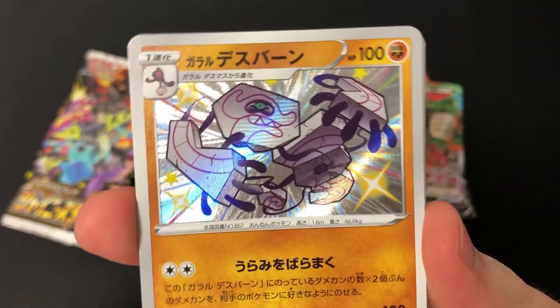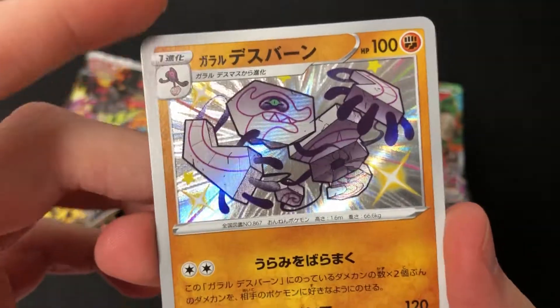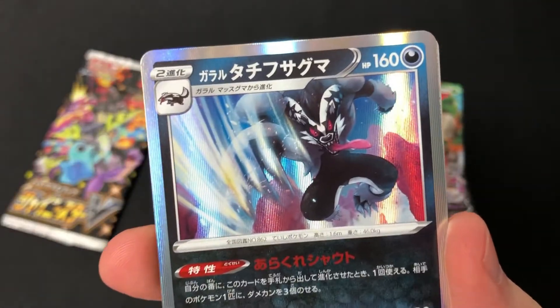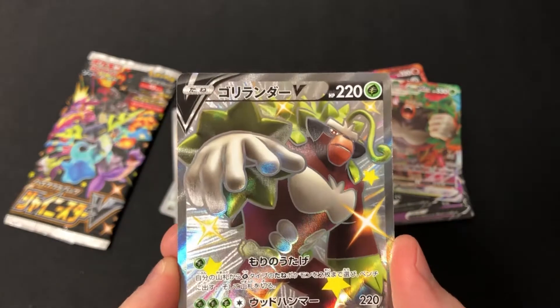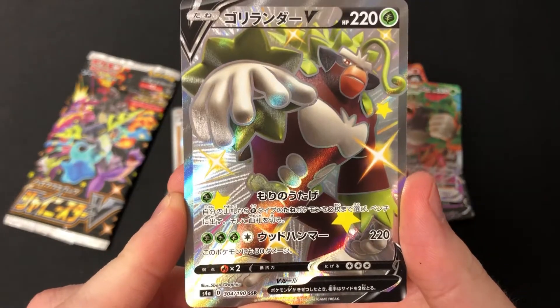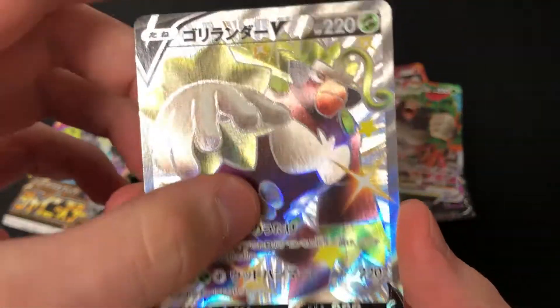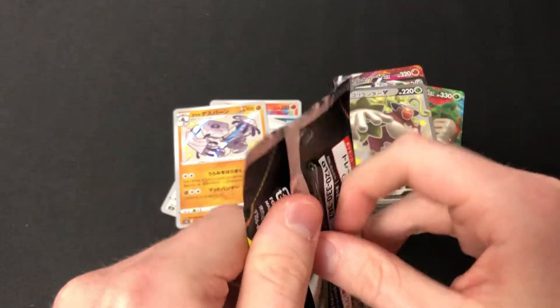Nothing new here. We have a shiny weird mural ghost thing - the Cursola - and a Zigzagoon. And a shiny Rillaboom V, which I've already pulled unfortunately.